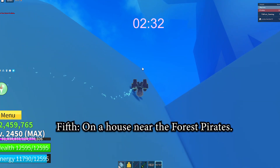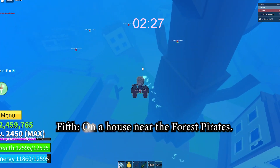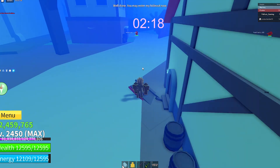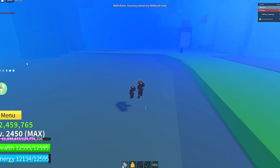The fifth one's easy — it's in this village, in this little town, one of the houses. You jump down, there's only five, and once you do it a door lights up to fight a boss and says 'Well done, you may now enter my hideout.'